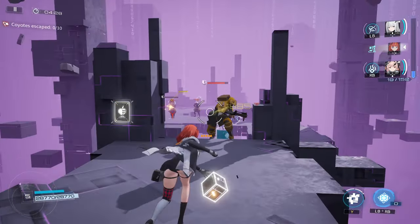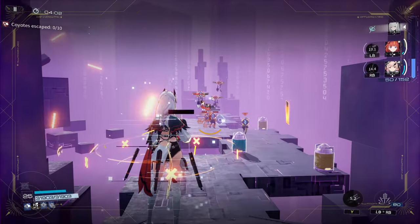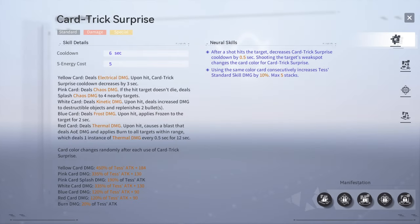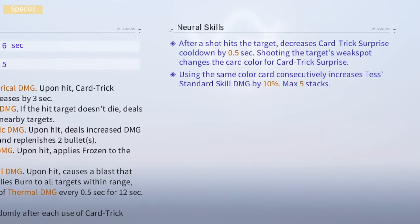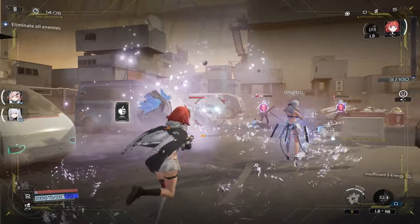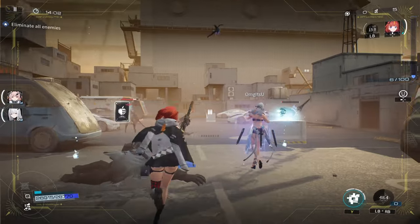Her support skill, Lovely Assistant, will grant the on-field operative a 30% electrical damage buff that dilutes over time. Her neuronic enhancements will remove the electric damage restriction and allow the damage buff to match the damage type of the on-field operative's weapon. In addition, while the support skill is active, the following effects can be triggered based on the elemental damage dealt to the enemy, once per operative.